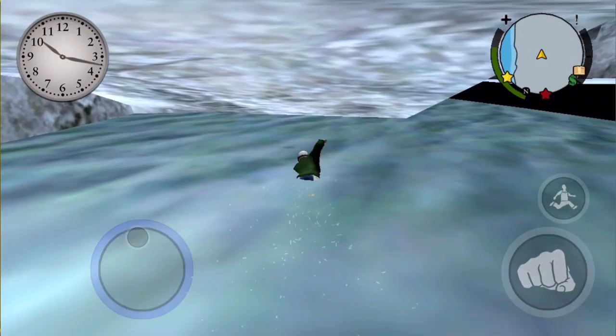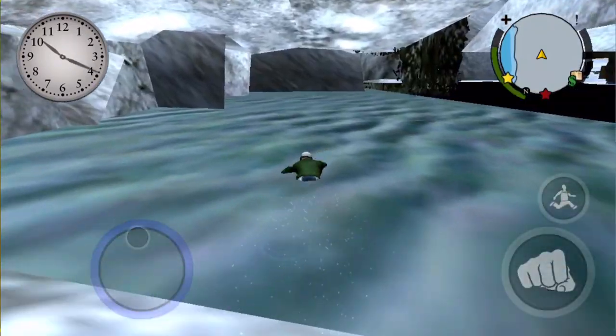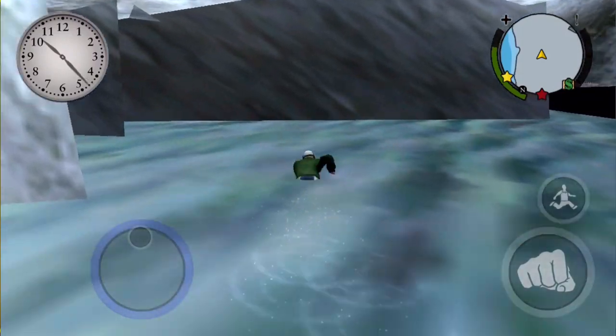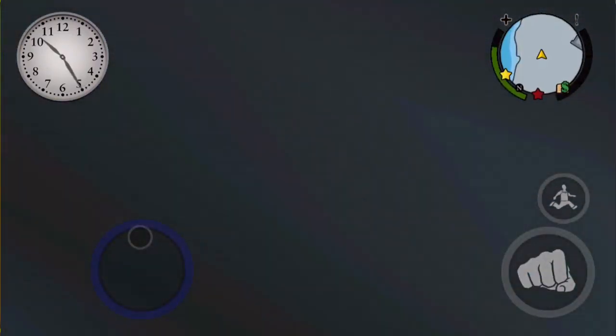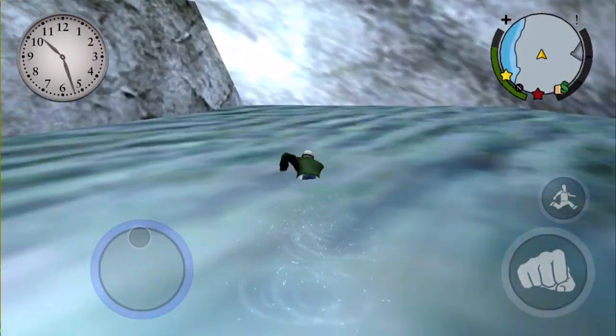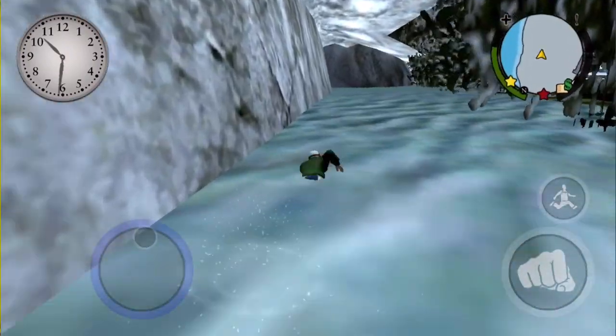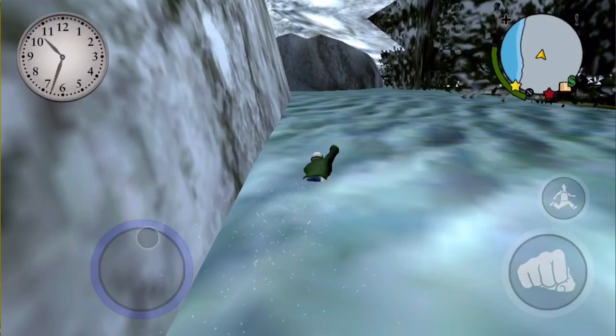One of the things this glitch is probably most useful for is that you can even go to parts of the map that are locked — areas you can't get to yet. So this is pretty useful in my opinion. If we just keep on heading straight right up here to this little boulder that caves out...